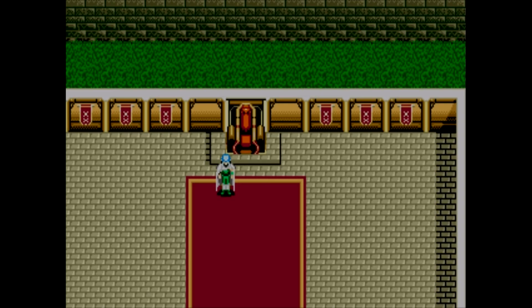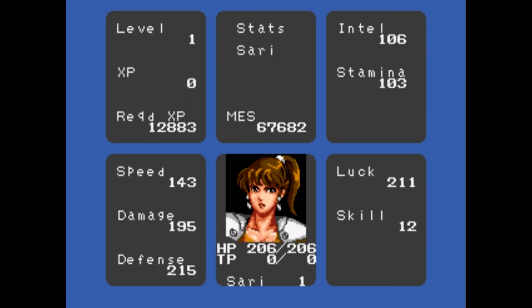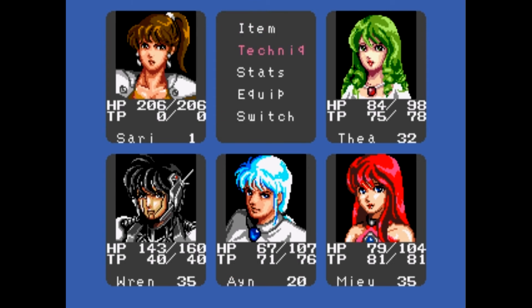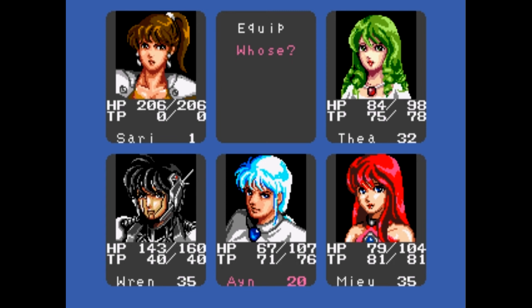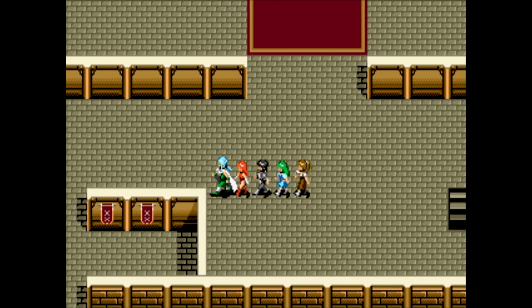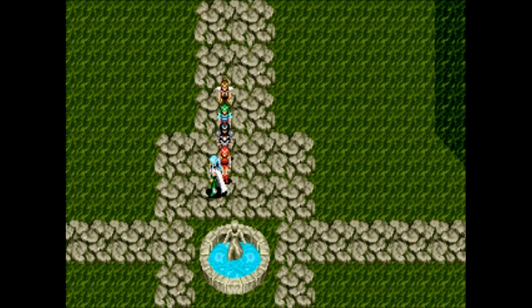We have our fifth party member, who is once again level one. She's a very powerful level one. I'm not too worried about leveling her up. She's definitely a knife user, so let's pass that First Knife off to her. We are back in Landon. We got the power Topaz, which will open up another passage for us to travel.